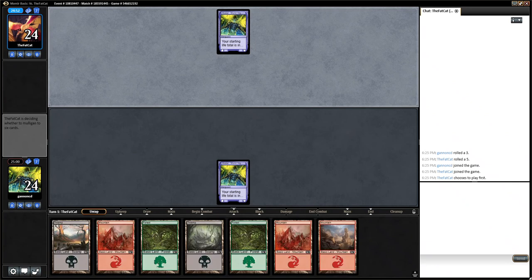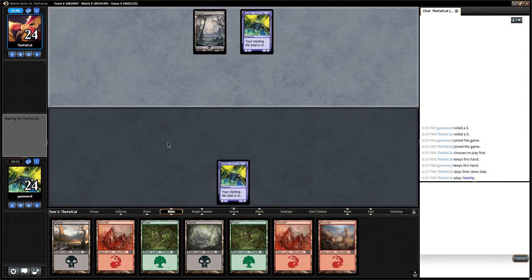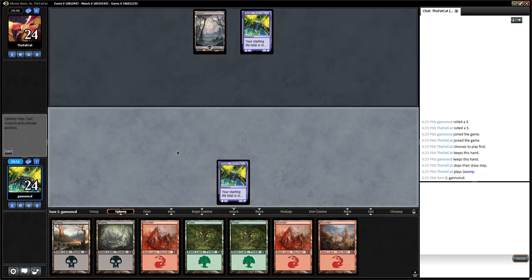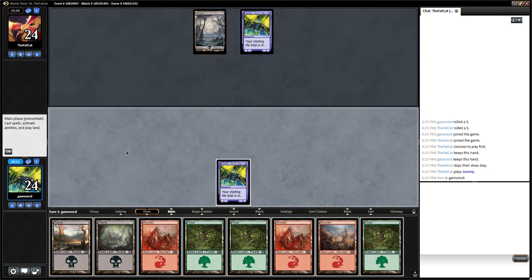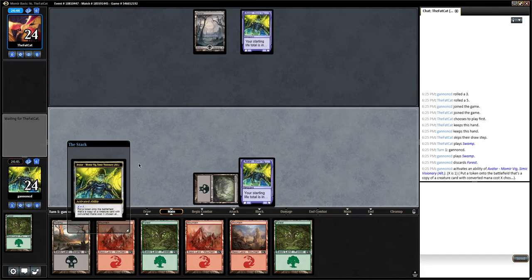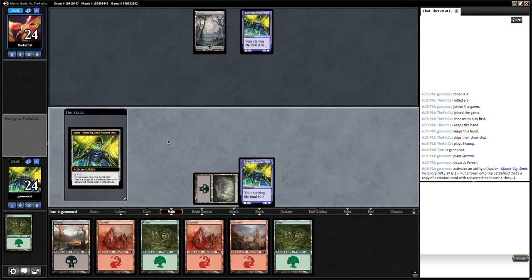Welcome to round one of this Momir Basic. I'm trying to change my volume. Our hand is all lands which is perfect, we're going to keep. We're on the draw, so I think I'm going to change my play depending on what my opponent does.